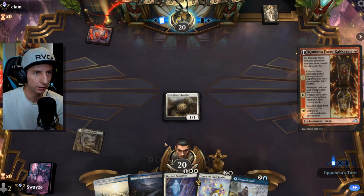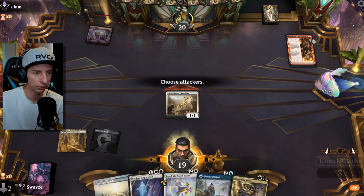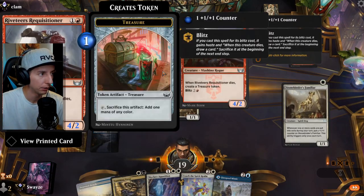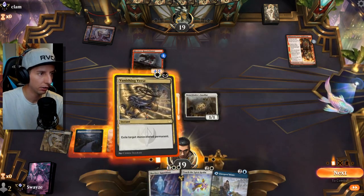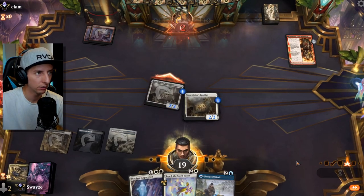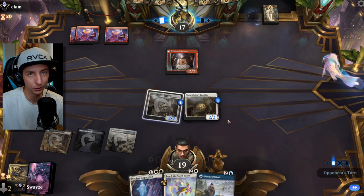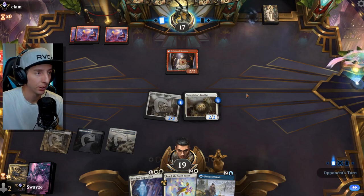We have some really cool interesting toys in this deck. A little Vanishing Verse action — let's attack in. Vanishing Verse will hit whatever creature they decide to play. They played a two-drop with blitz but it didn't have haste, so they lost a lot of value there. Stonebinder goes up by one. We've got some pretty respectable-sized creatures here now.